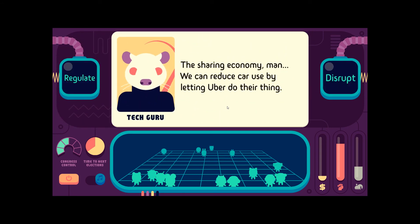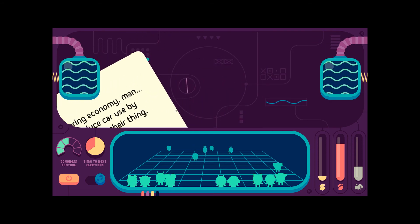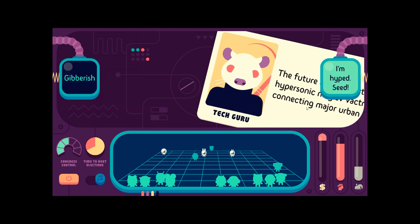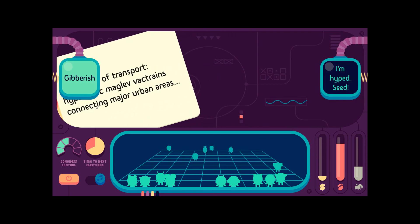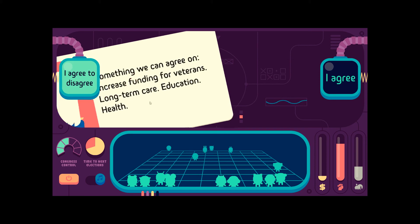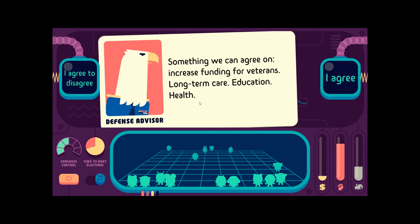The sharing economy — we can reduce car use by letting Uber do their thing. We're going to regulate Uber. The future of transport: hypersonic maglev vacuum trains connecting major urban areas. It's gibberish, though I'm hyped. Something we can agree on: increased funding for veterans — long-term care, education, health. But they already have that. Sure, new GI program.